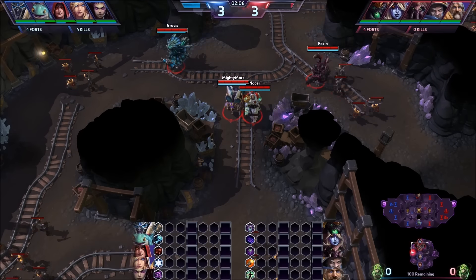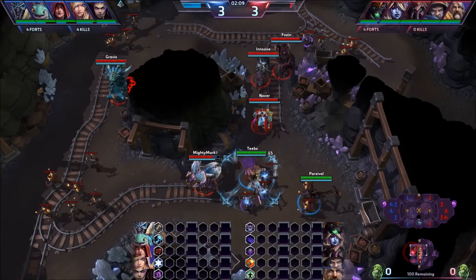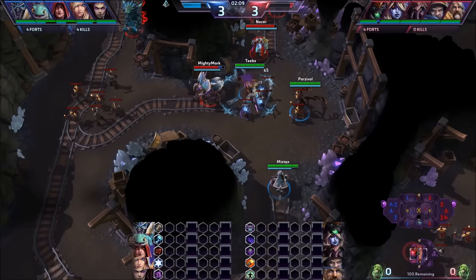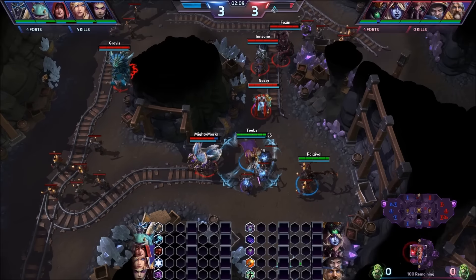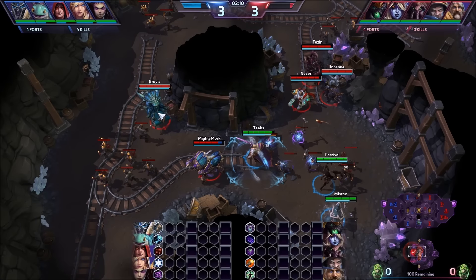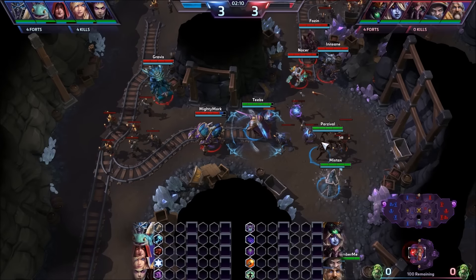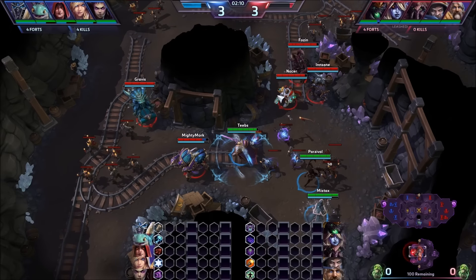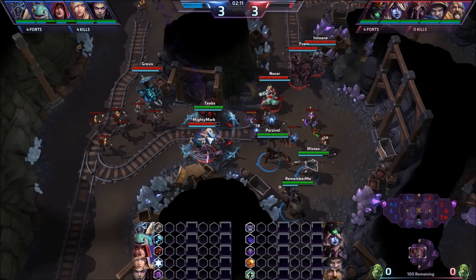Here we split — we shouldn't have split here looking at it. I'm kind of separated from my team, trying to posture over here because I know their damage is still coming up. That's a mistake, but I'm not protecting my backline right now. I can easily burrow back there, but it's still kind of a weird position. It's not terrible because of the AoE CC they have — if we all bunched up it'd be really easy for Kerrigan, Jaina, and Arthas to combo us. But it's still kind of dangerous to split like this.